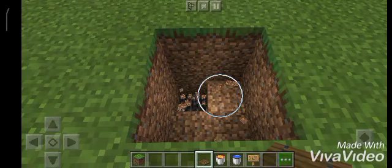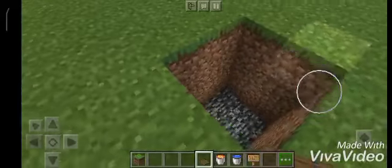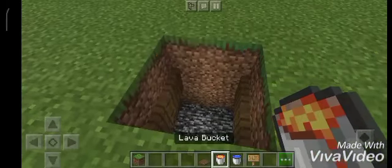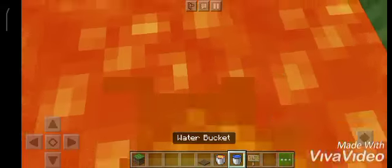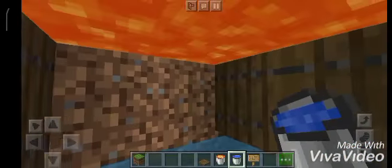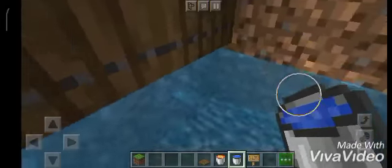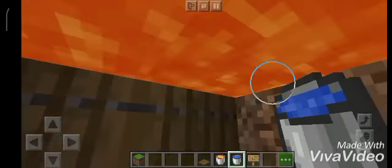You can dig three blocks — you can make the hole any size you want, but it has to be at least three deep so it can work. Put the water first, and when you come down, put the water — see? All the trapdoors won't burn because the lava's down there. You can hear the sizzling because the water's putting out the fire that's spawning down here. That's how you do it. It's a very easy thing to do.